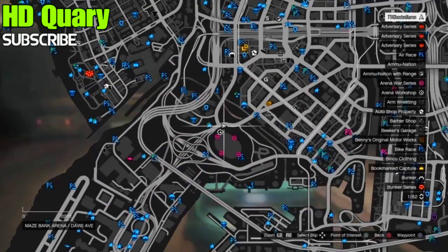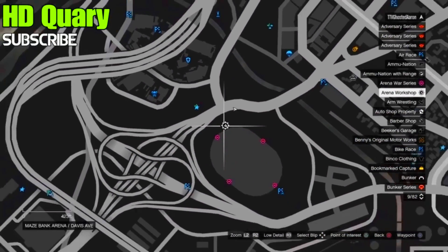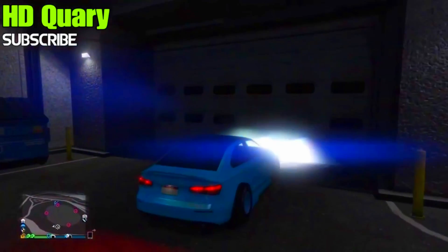Call the car that you want to duplicate onto your RC Bandito, then drive into your arena workshop. Make sure you drive into the workshop level.